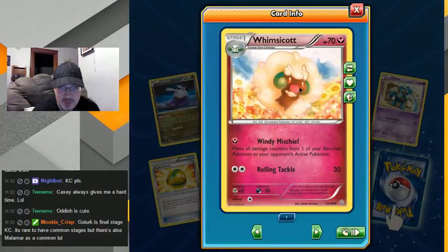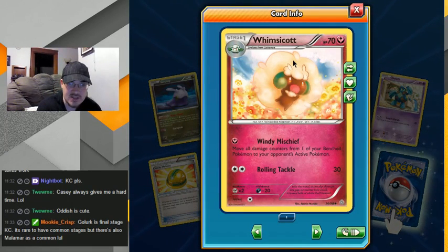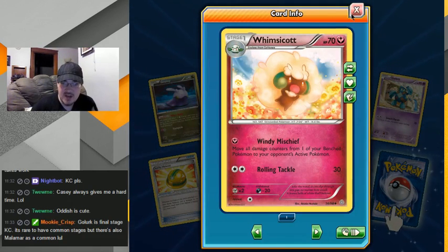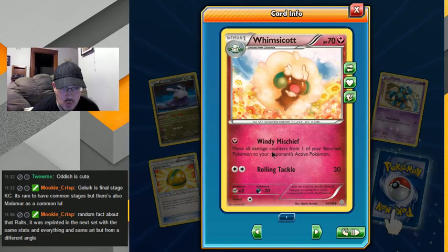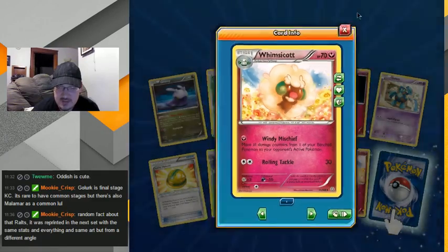Whimsicott! I love this Pokemon — I actually got two shinies legit in Omega Sapphire. I was doing the chaining in the game and I got one shiny through chaining, and then like four Whimsicotts later I found another shiny through chaining two or three later. Remove all damage counters from one of your Pokemon — whoa. I like the sound of that. Winding Mischief — that would be perfect for the fairy deck I want to make. It was reprinted in the next set with the same stats for a different angle. That's interesting — why would they do that?